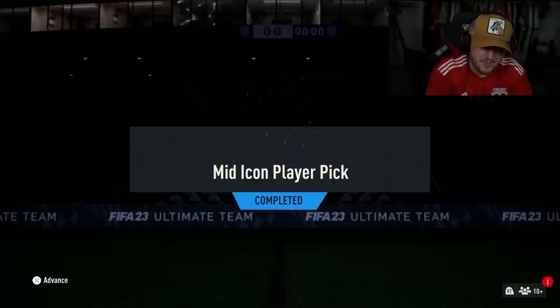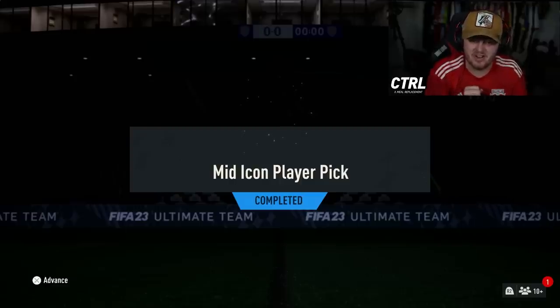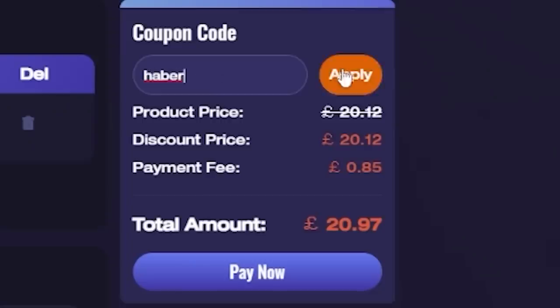EA dropped the mid-icon player picks. We're going to open a bunch of these as they're repeatable twice a day. Let's see what we get, hopefully some good mid-icons. For cheap, fast, and reliable foot coins, check out MMOEXP. There is a link down below, and use the code HABER to get yourself 5% off all of your orders.